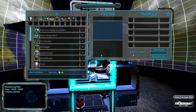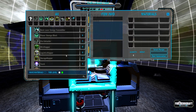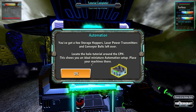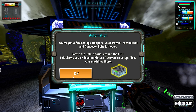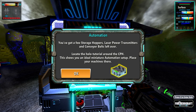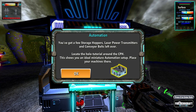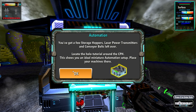I feel like the biggest idiot. Start pressing craft or something. I don't know, it said something about a craft. Oh, here we go — power core, copper bars! I got two copper bars. You got a few storage hoppers, laser power transmitters, and conveyor belts left over. Locate the holo tutorial around the central power hub.